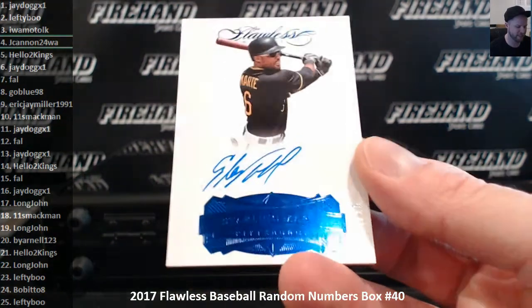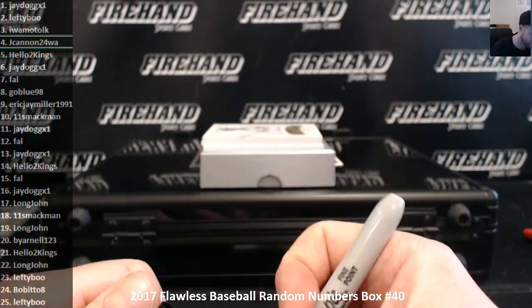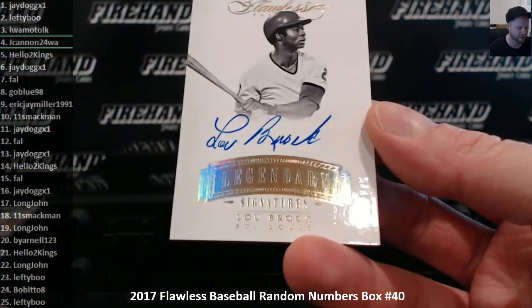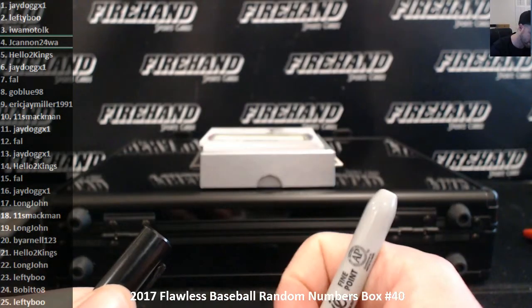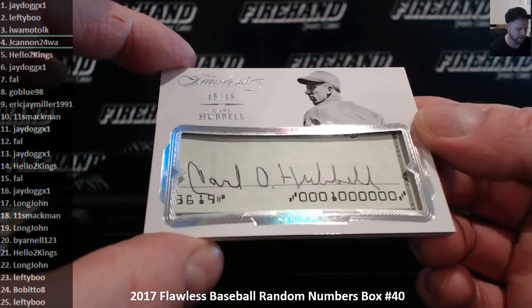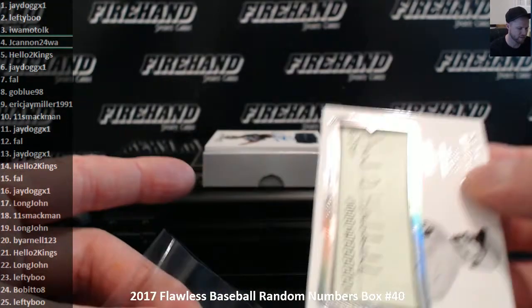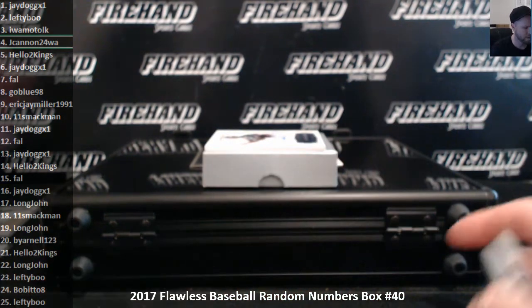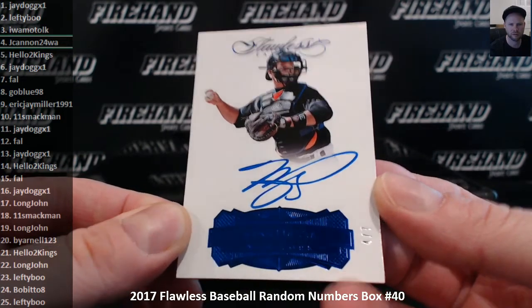Starling Marte, number five out of fifteen. Five hole — hello, Two Kings. Another one for the one spot: Lou Brock, one out of five for J-Dog. Legendary Sigs — Legendary Lou. Got a cut. Carl Hubbell, fifteen out of fifteen. Fifteen spot is Frank. Mike Piazza, number four of seven for J-Cannon and a four hole — Mets edition Piazza.